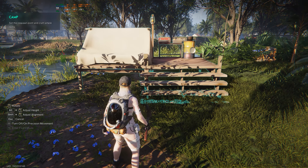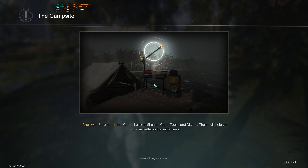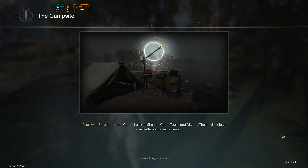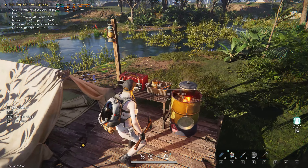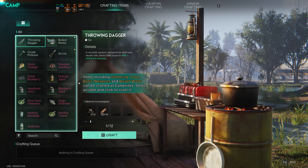Let's go with T — set up camp. Craft with bare hands at a campsite to craft basic gear, tools, and dishes. These will help you survive better in the wilderness. So you can craft everything here. Let's craft with bare hands — throwing dagger option here.